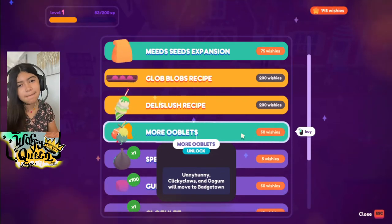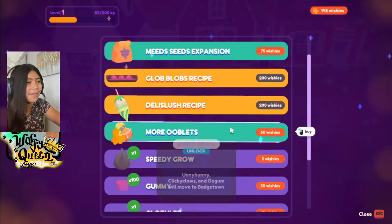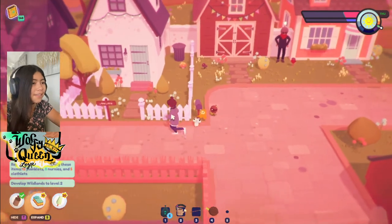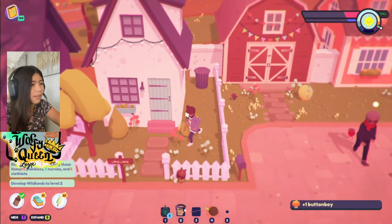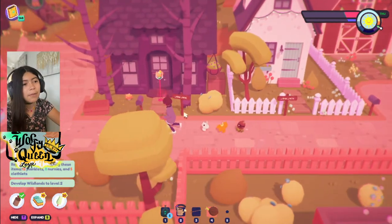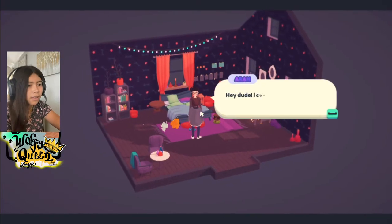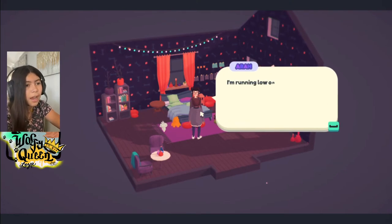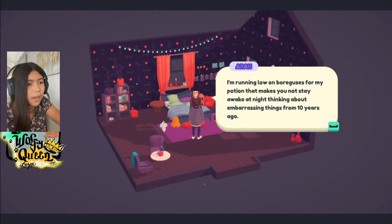Well, that was lucky. I'm sorry to you guys waiting for me to buy stuff — I just want to wait a little longer until we get some stuff from the Wishy Whale. Hey, what's over here? Ara's house! Hey Ara, can you talk? 'Hey dude, I could use your help if you've got a minute. I'm running low on Borguses — for my potion that makes you not stay awake at night thinking about embarrassing things from 10 years ago.'